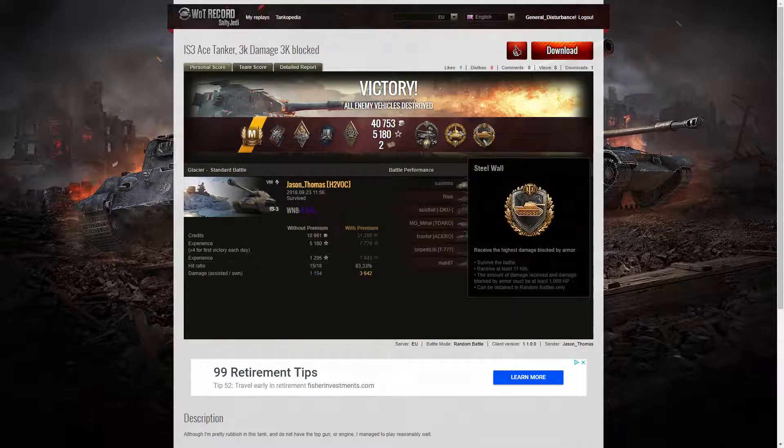And finally he got a Steel Wall — he not only received at least 11 hits from the enemy but blocked at least 1,000 hit points of damage, and he survived the battle. Most of those shots were taken from the Alpine Tiger and the T-150 over in the northwest corner of the map. Pretty good going.